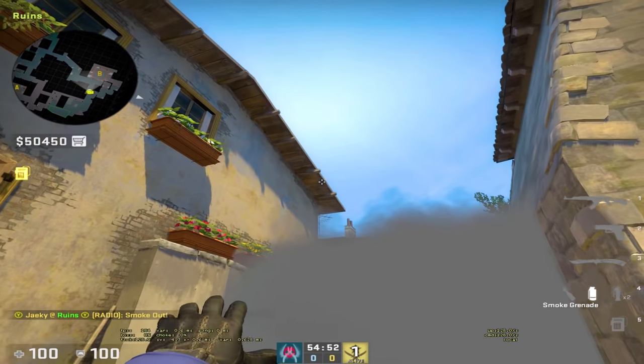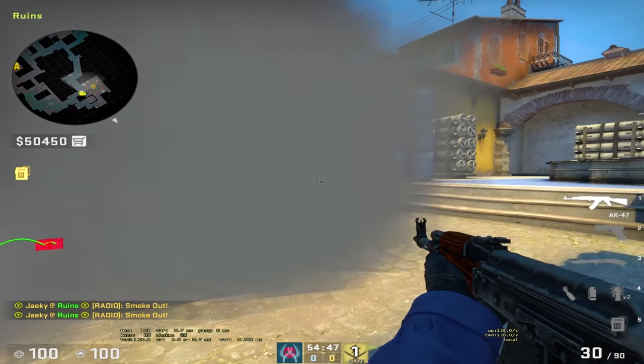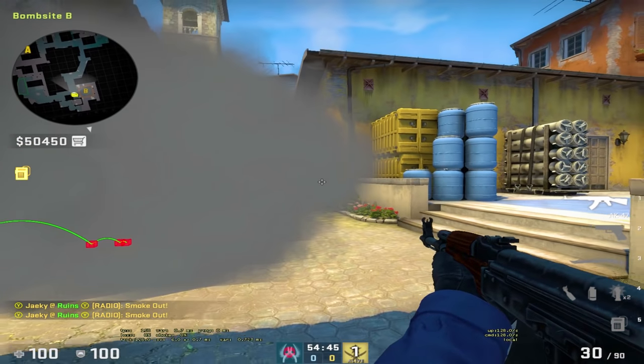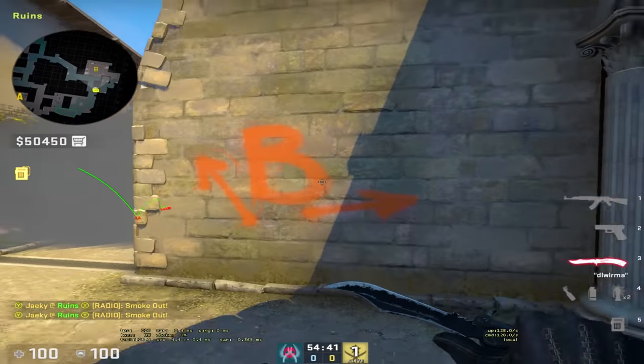CT lurk smoke — if you're retaking B site and CT is smoked off, just left or right click one out and then you can lurk out. Assuming they're still coming up banana and not already in the site, this is a great smoke to lurk through.